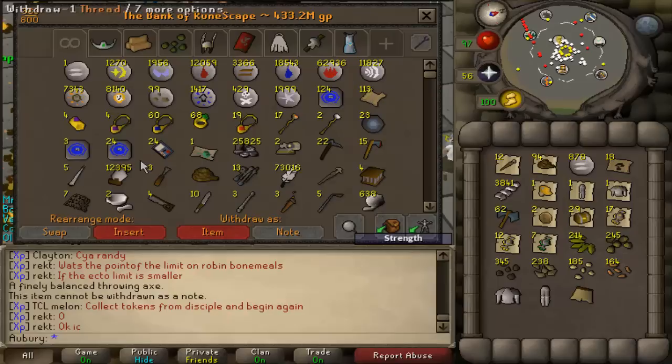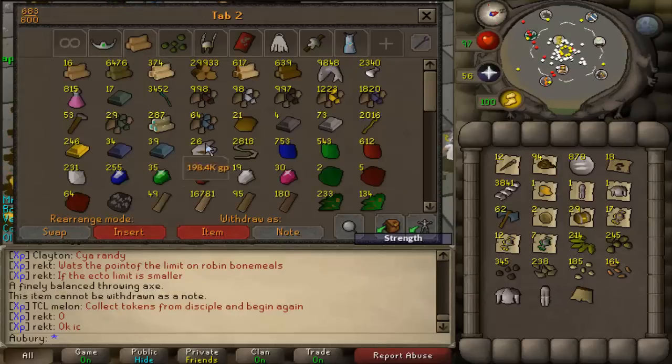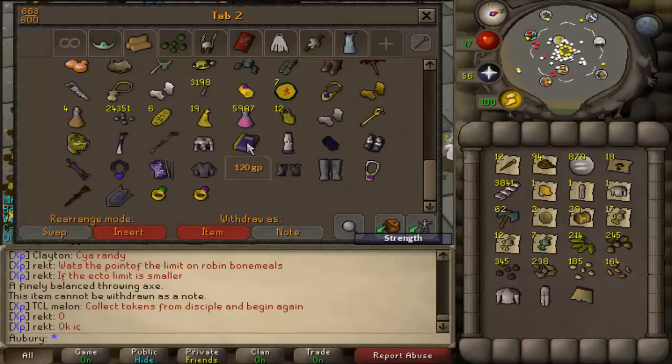The new value is 433.2 mil, and this is probably fairly accurate. Certain prices are just a little bit off on the GE, but overall they probably even out since some are above and some are below. This is probably a somewhat accurate evaluation of my bank, which is really surprising — I don't know how I have this much money, because that's about how much I had when I finished rune crafting, and I've done a lot of buyables since then.